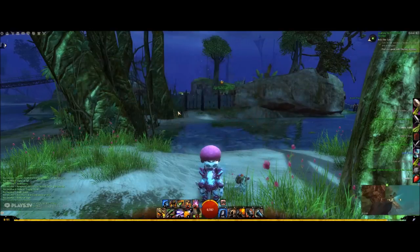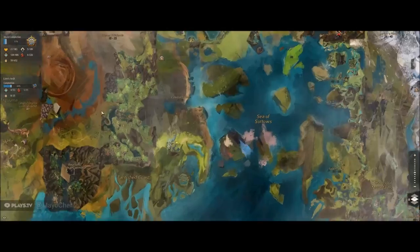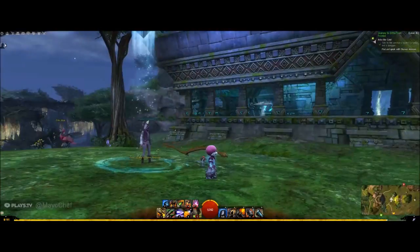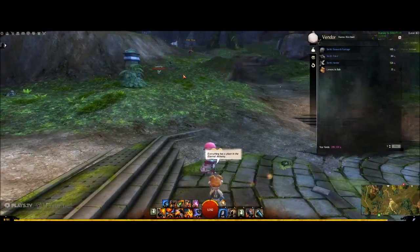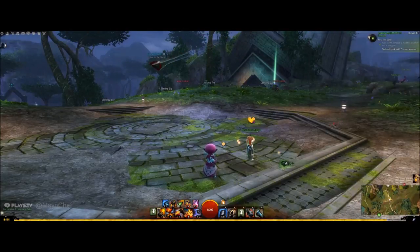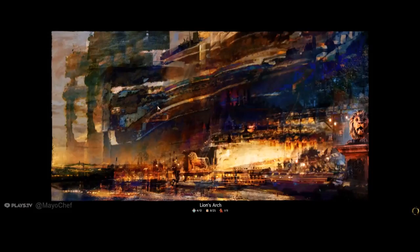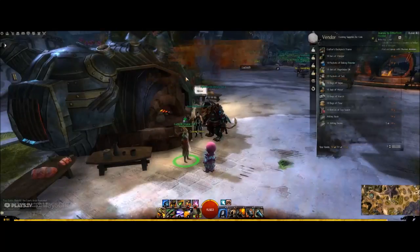Lastly we need a lemon and you can get this from a variety of vendors, but I'm going to use researcher Harappa at Valoxian Passage in Metrica Province. And that concludes our hunt for the ingredients in the wild — well, not quite. I missed out the glacial shard but I don't want to go farm that. Now let's head over to Lion's Arch to get the last couple of ingredients from the vendor.